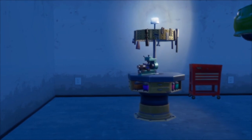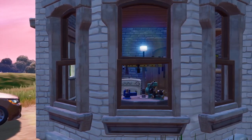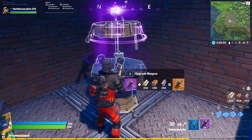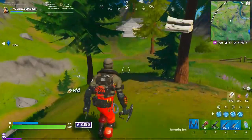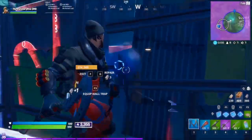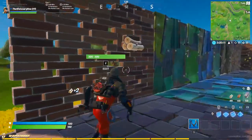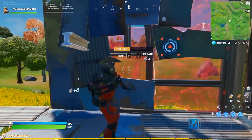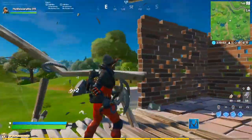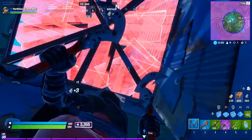Tip number thirty: if you have extra materials, upgrade your weapons at an upgrade bench to increase their rarity. Upgrade benches are scattered across the map at both POIs and landmarks. With enough materials, you could upgrade a weapon from common to legendary — they require a minimum of 50 of all material types up to a maximum of 350. Tip number thirty-one: you can farm materials from player-built structures. Farming wood gives 2 materials back, brick gives 3, and metal gives 4. If you farm metal without hitting the weak points, you can get 7 materials back. In arena mode, building your box out of metal lets you harvest back 70% of the materials you used.